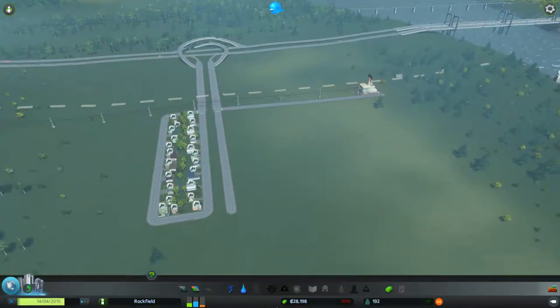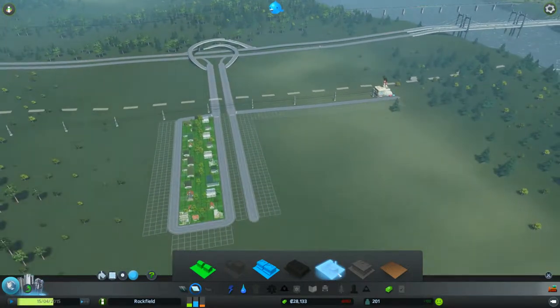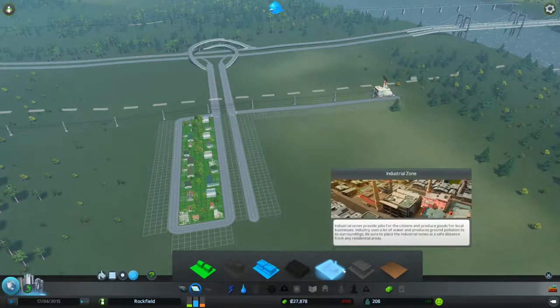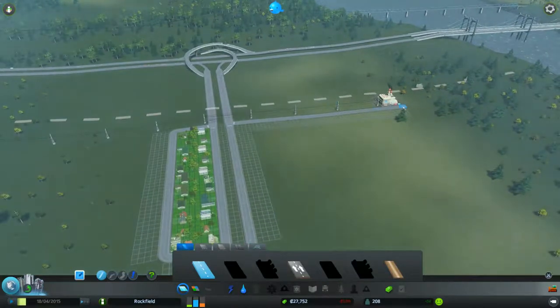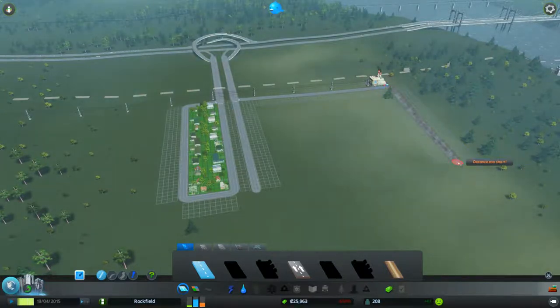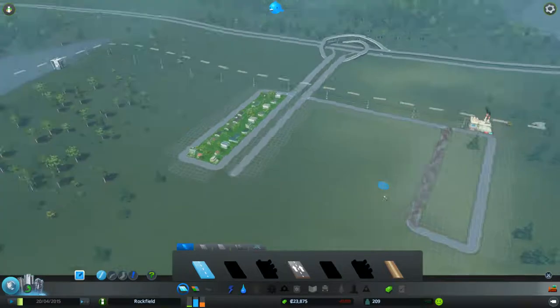Once we have some residents in place, I want to make sure they have jobs, so I'm going to build some industrial zone. In the beginning, you don't want to immediately build commercial zones, because they'll be completely empty without industrial zones — you need something to produce in order to have something to sell. I'll build the industrial zone a bit further from the main town, because it generates air pollution and nobody wants to live near it.